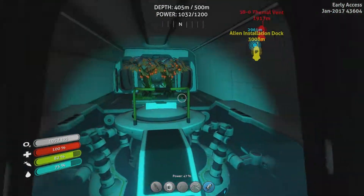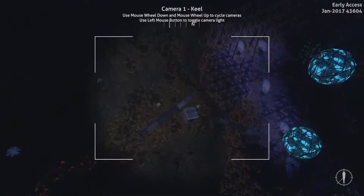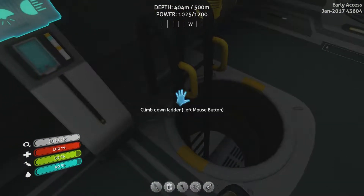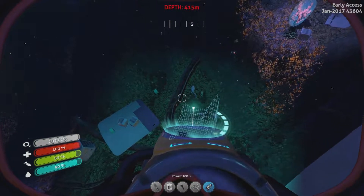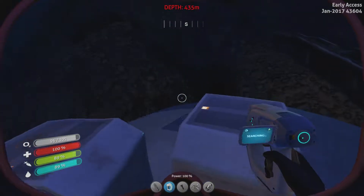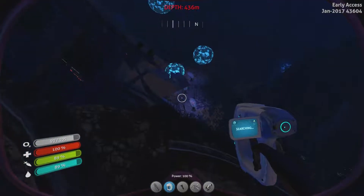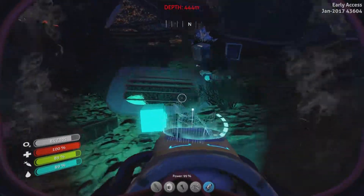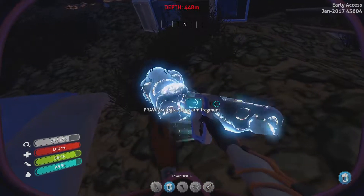I'm going to continue searching down here to see what else is available. Oh wait, there's fragments down there — looks like fragment boxes, let me go check them out. It's not like I'm doing anything right now, I'm just about to leave. That's pressure compensator and moon pool fragment. Scanner room fragment. Prawn suit grappling arm fragment — that's new. There's another piece of it.